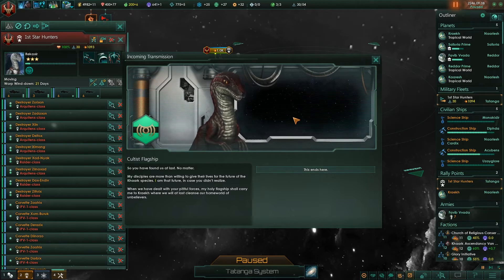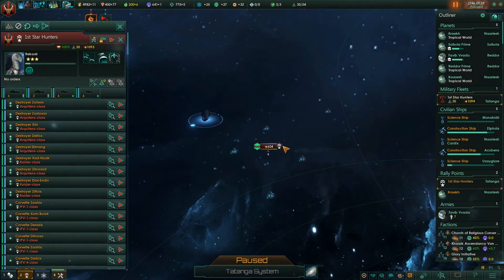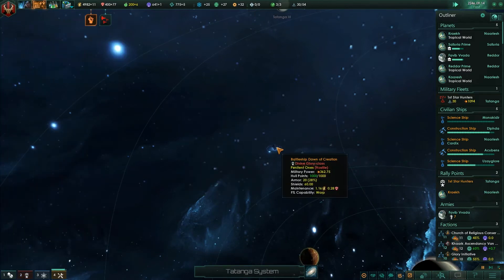The cultist leader speaks: 'You have found us at last. My disciples are willing to give their lives to the future of the Kark species. When we have dealt with your pitiful forces, my holy flagship shall carry me to Kark, where we will cleanse our homeworld of unbelievers.' Their combat power is 604 - we should definitely be able to deal with that. We've already found their flagship.